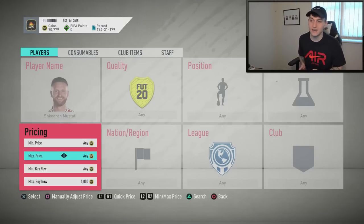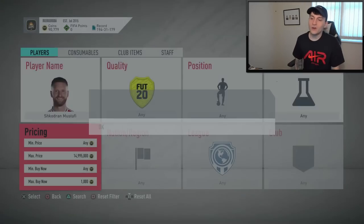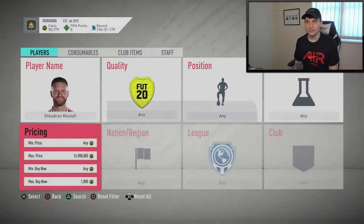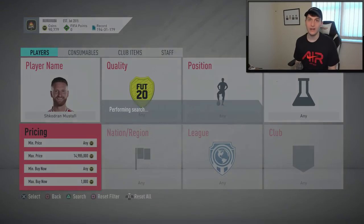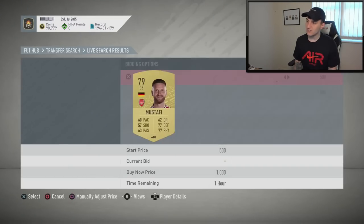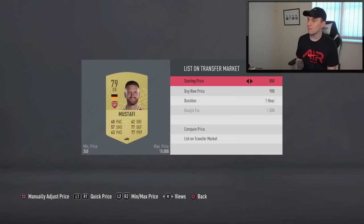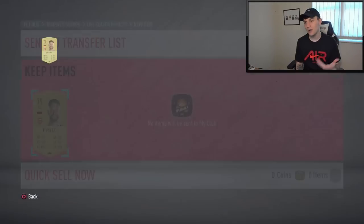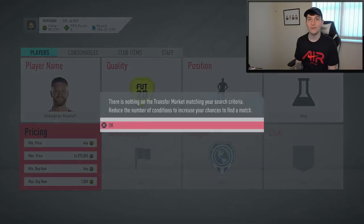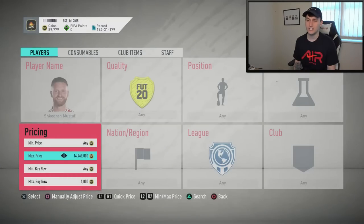A lot of these players are common gold cards because right now everyone is completing loads of different SBCs due to self-isolating, so loads of different cards have gone up in price. There's so many people playing FIFA 20 right now it's absolutely mental. A card pops up for 1,000 coins and we can sell it on for 1.3k. That took me 20 searches — I found a card and managed to sell it for 300 coins profit, around 200 after the 5% EA tax.